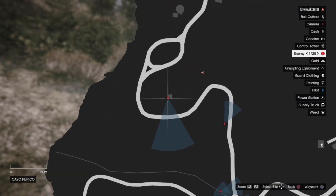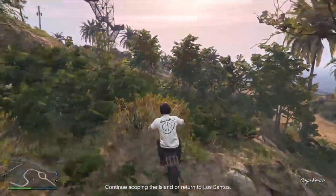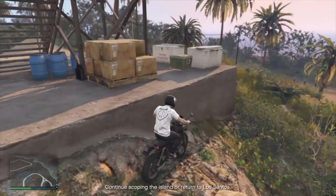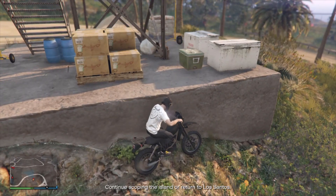Here is location number five, by the other tower. To come here you just want to sneak on under here just like this. Again these are completely random but it will normally spawn right next to that green crate right about there.